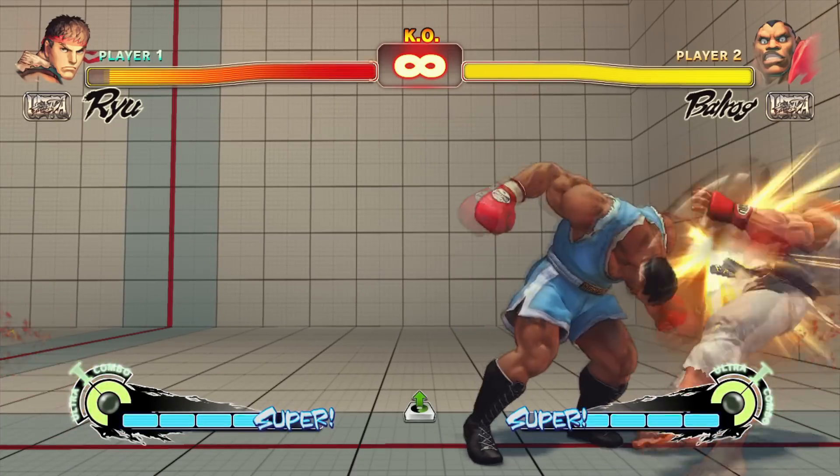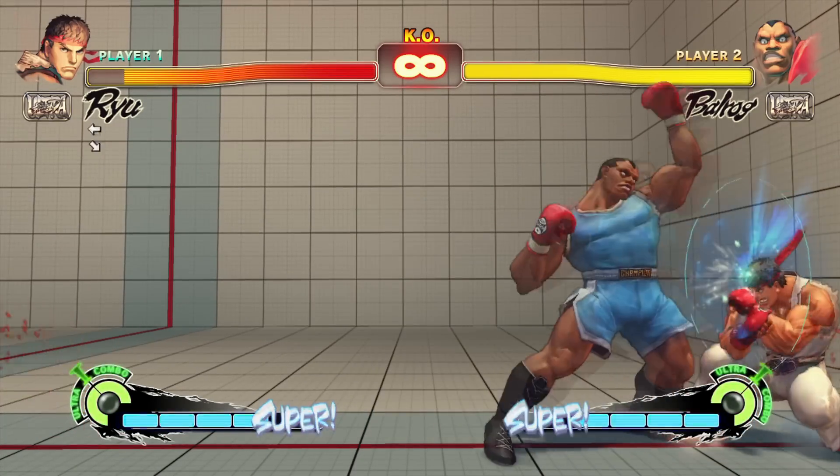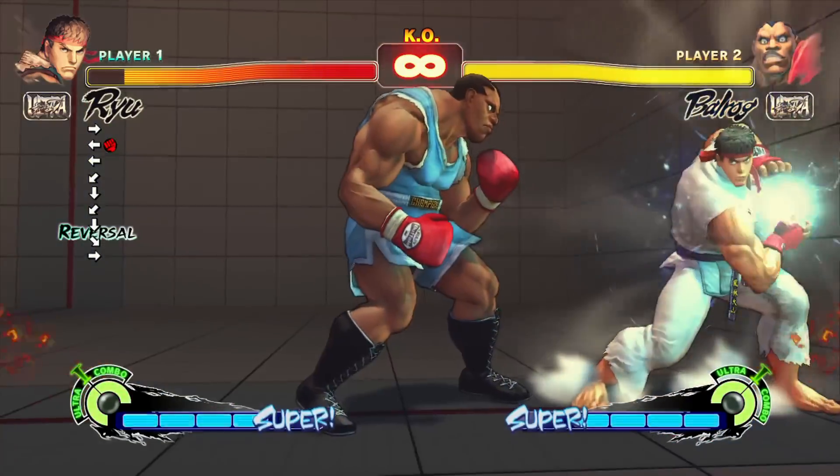Close standing medium punch is also minus two on block, so in case the frame trap does not land, you will not be punished by a mashed DP or super reversal for most characters.